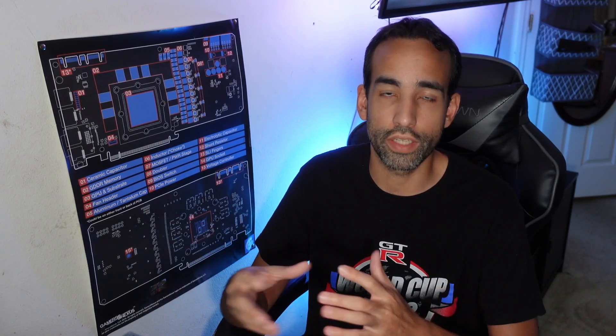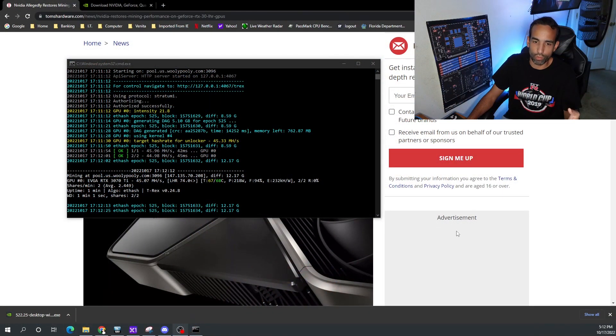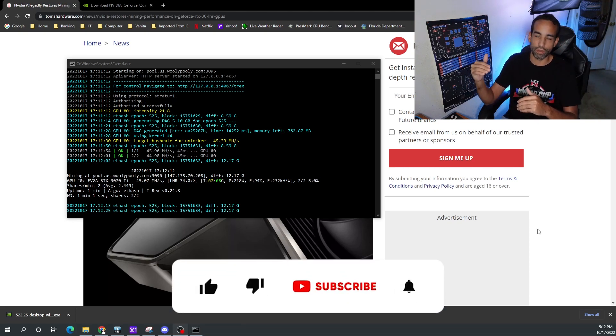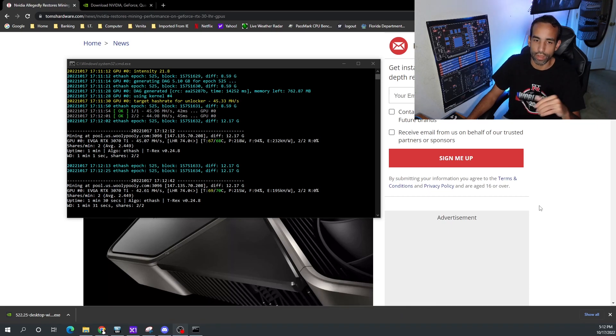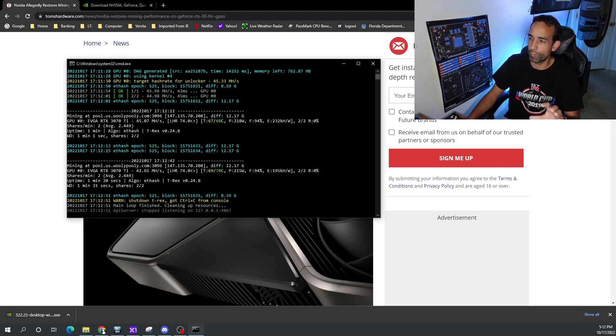I do have a 4090 on the way, it should be here relatively soon. I bumped into this by accident, using an older version of T-Rex Miner where it tries to enable a certain LHR rate, hits that rate, drops it down — like LHR 74, 73.5, 72.5 — whatever hits that rate, it gets locked and then unlocks again trying to find the highest hash rate. This is a 3070 Ti.